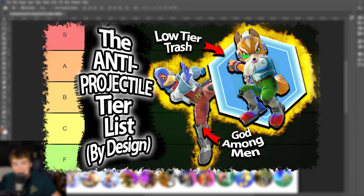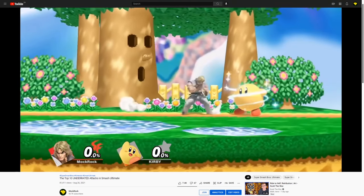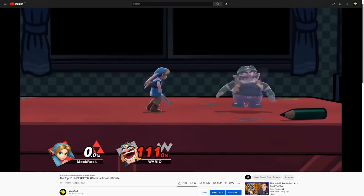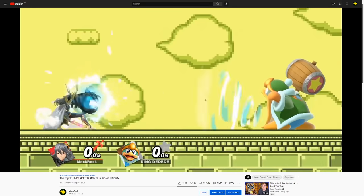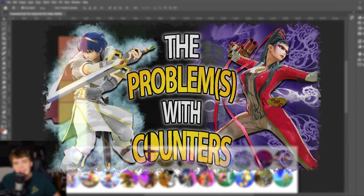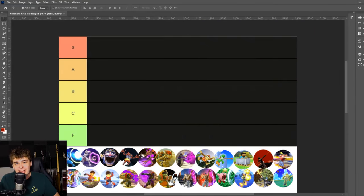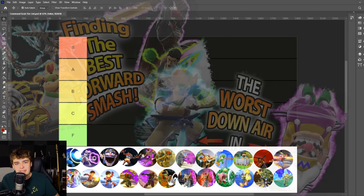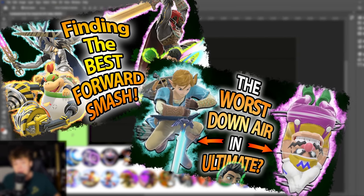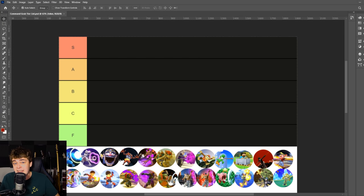The last video was a tier list on design, and continuing with the theme of videos that loosely tie into content on the main Mockrock channel, we're going to do a traditional power-based tier list, this time for command grabs. The end goal is to have tie-in content for both new Mockrock videos and older, more popular ones in the back catalog.